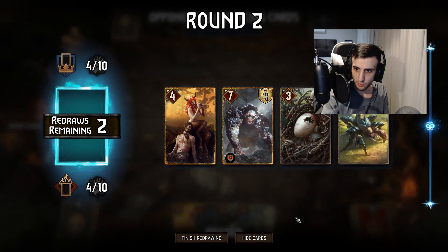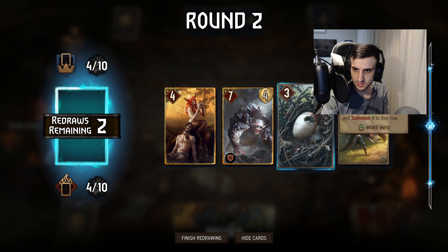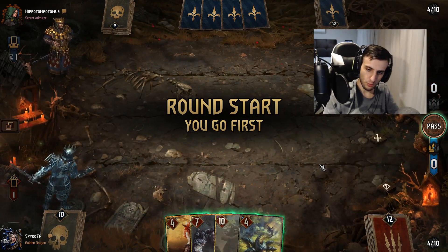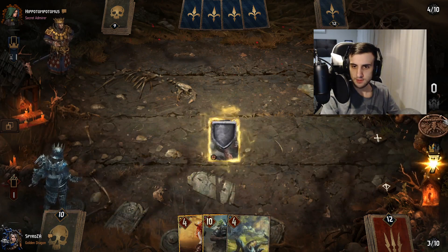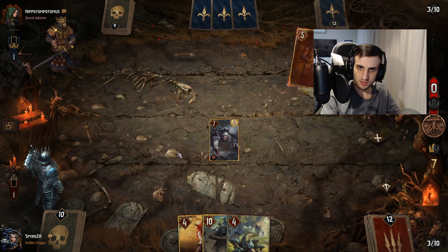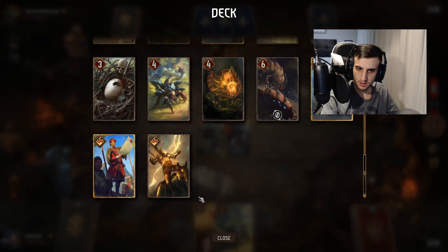Now in round two we definitely want to push hard. We mulligan, consume some cards, and start with Cave Troll to potentially steal engines. We want to tempo him out, push round two, and have as short a round three as possible. We'll graveyard up for Ozral potentially, and keep the pressure on.